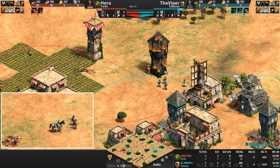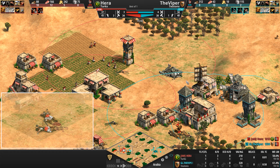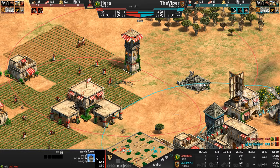Now Hera's towers are actually full and they are attacking these villagers, getting a good amount of HP off. One villager is basically almost dead. The Viper has to be very careful. His third tower is accomplishing literally nothing — except I guess it's a victory if you get your opponent to spend 125 stone.